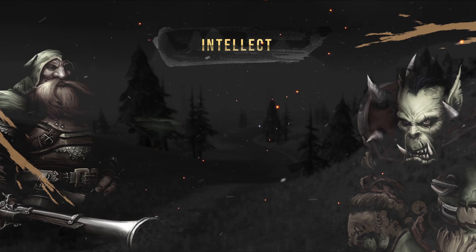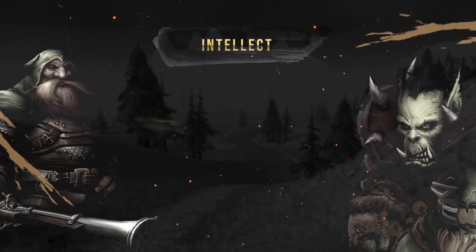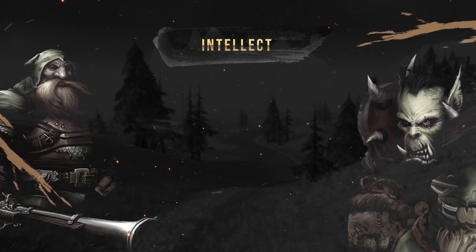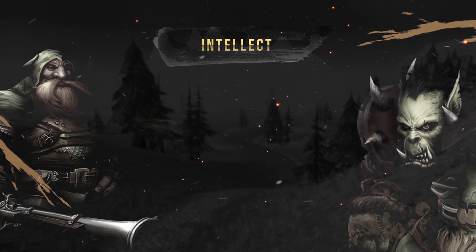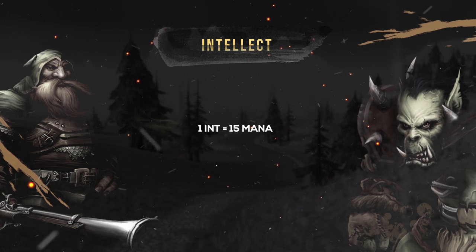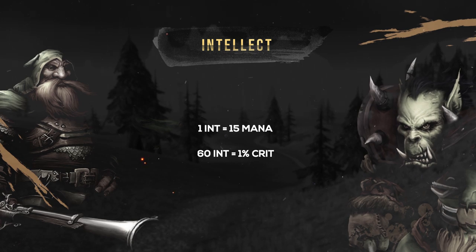Next on the list is going to be Intellect. This is again so low down compared to most casters because Warlocks don't really heavily rely on their mana pool. Their spells are not that mana intensive, and with abilities like Drain Mana and Life Tap you can easily gain mana back — which again is why we go for the higher health pool. One point of Intellect gives you 15 mana, and 60 Intellect also gives you 1% Critical Strike.